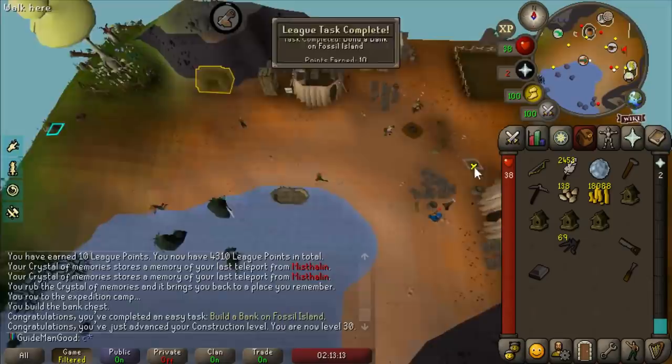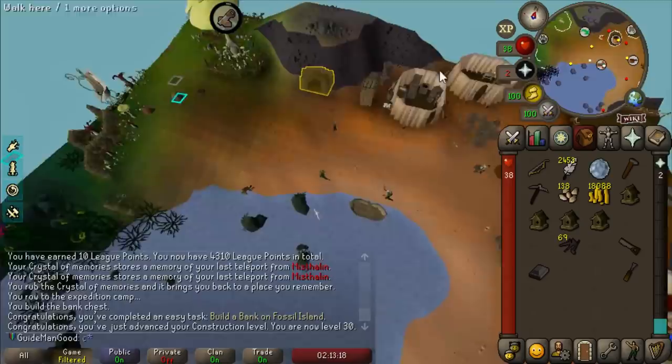Let's go ahead and set up our first birdhouse run and activate all of the mushroom teleport things around the island - I believe that's another task.